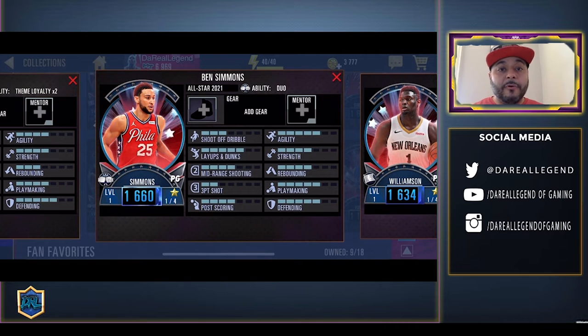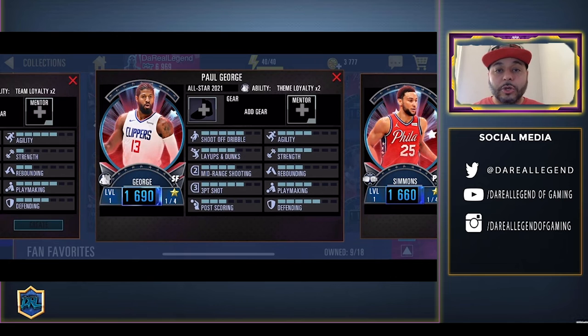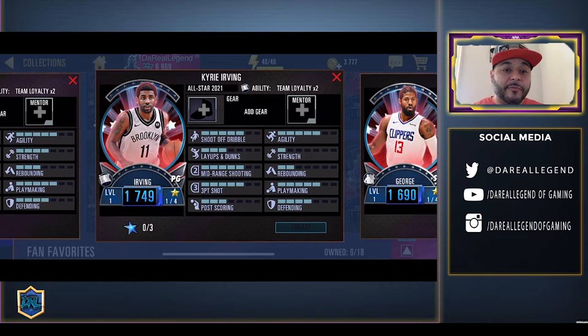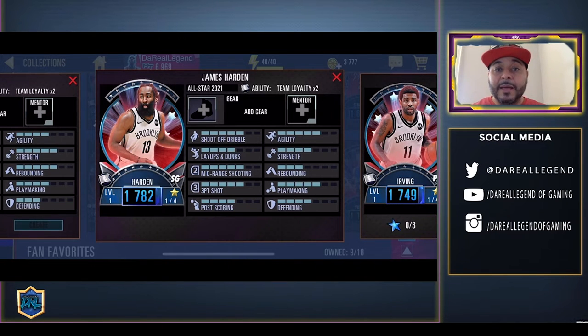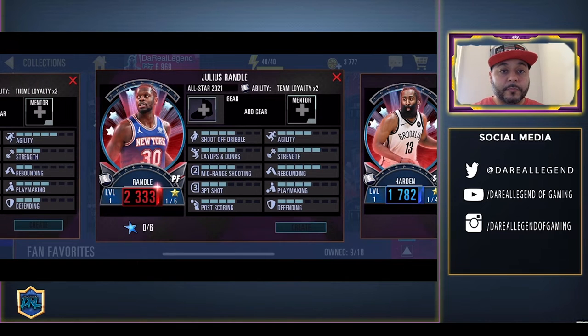Then we got Ben Simmons dual ability. We already mentioned in our last video that there is an Onyx Joel Embiid. We got Paul George with theme loyalty — pair him up with two other players from this team. And we got Kyrie Irving Sapphire, which can be crafted with three collectibles. He has team loyalty, so if we pair him up with Kevin Durant and James Harden he'll get a boost.